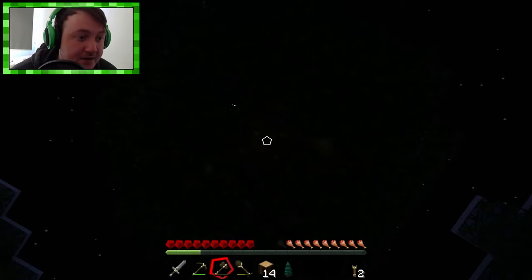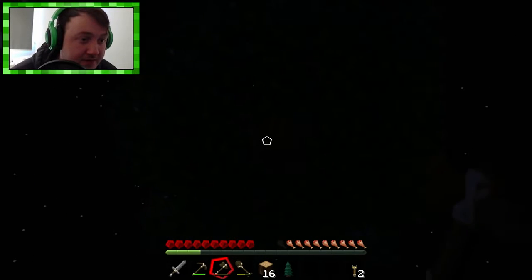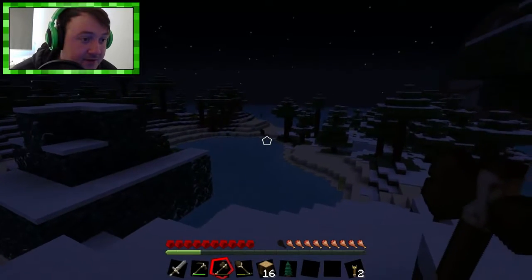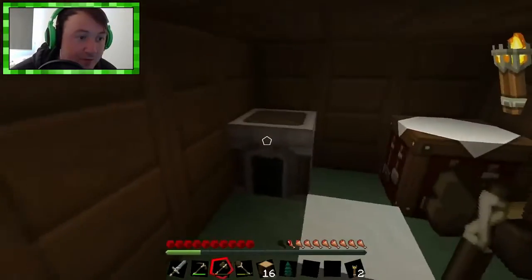It will be fun. Is that an enderman? What the hell is that thing? That's like a werewolf! Back in, back in the house. That looks like a werewolf. So now we can burn some more wood, get ourselves some more torches with some more charcoal to fuel that fire a little bit better.